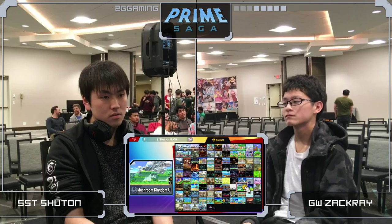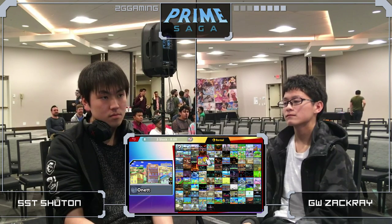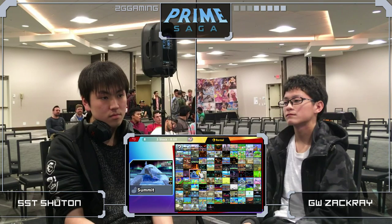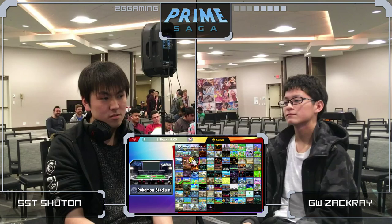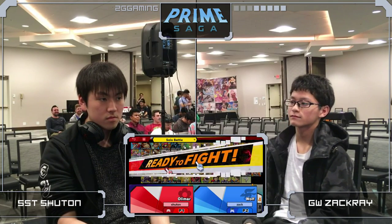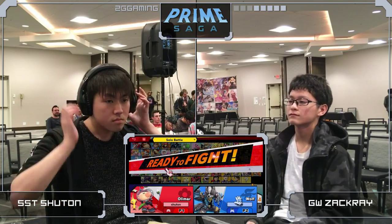Zakkai's positioning is also really important. He puts himself in a position where even when Shutan tries to space, he's usually going to get clipped by an up smash just because there's not enough room. Or he's in a position where he knows Shutan's going to land here without too many options. He tried to go on the platform but Zakkai was already underneath with the up tilt. He's able to use his positioning to be two steps ahead, since Wolf doesn't have too much speed to continuously pressure and catch up instead.